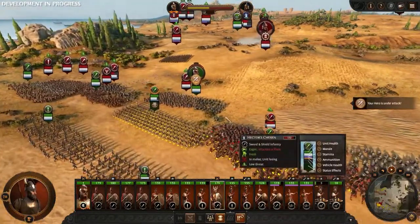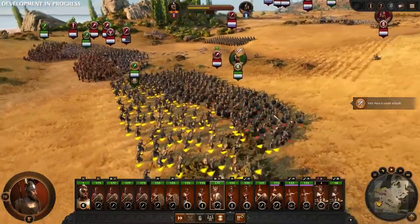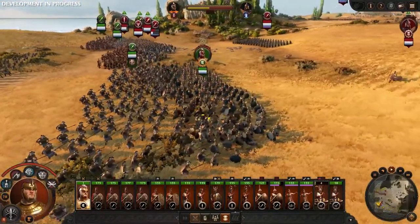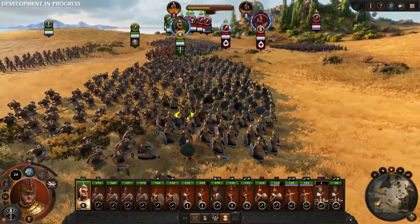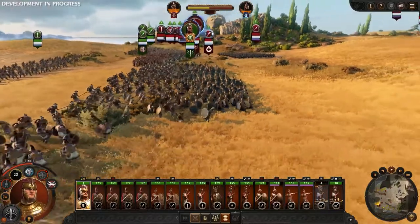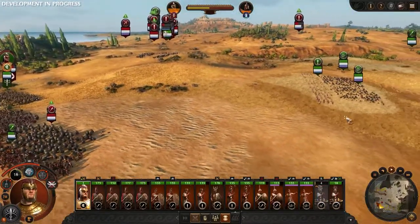Your hero is under attack — Achilles has engaged with their unit. Let's put away the shields of our Thean Spears and engage on the offensive. Our units are not as strong as Hector's, so they will not hold forever here. We have our Javelinmen still hiding in the long grass — let's move them into the perfect flanking position before our forces flee.